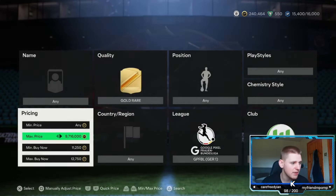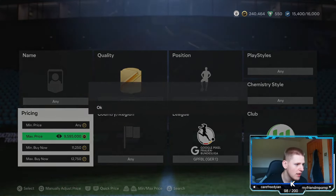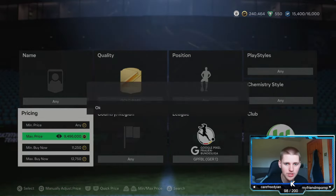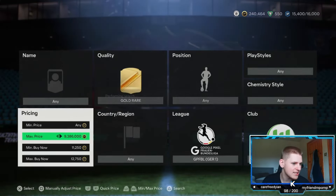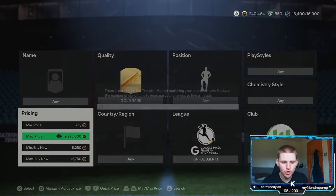I wasn't actually expecting a snipe to pop up, never mind it being a higher rated one as well. But whoever just got that has made probably nearly 10K coins, which is not bad for a snipe. Hopefully it's on in the premium because obviously I put these methods in the premium before they obviously go out on YouTube.